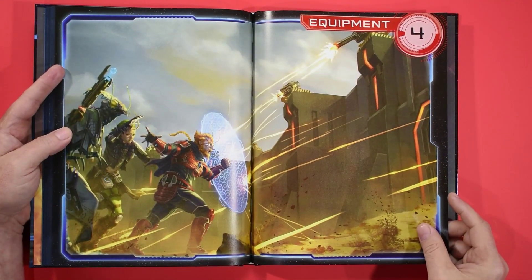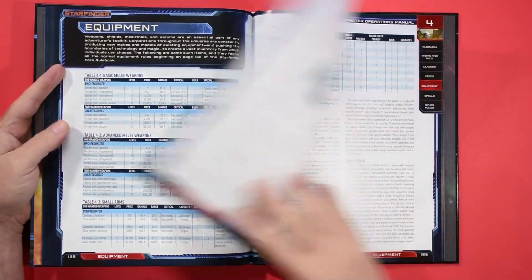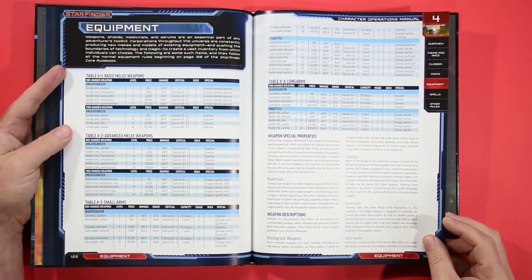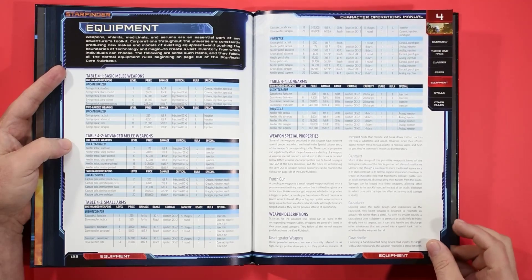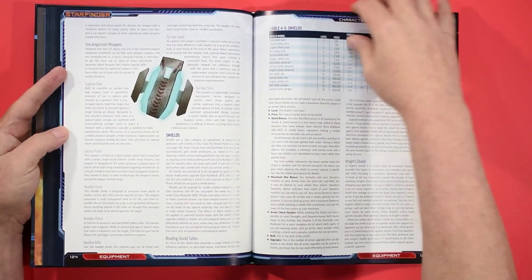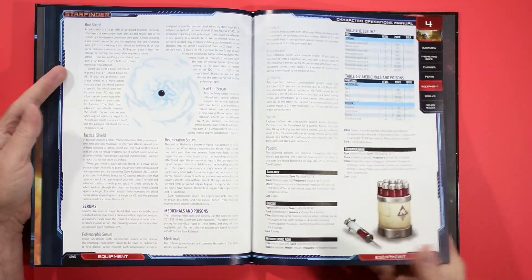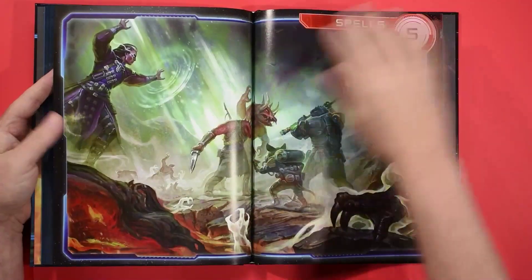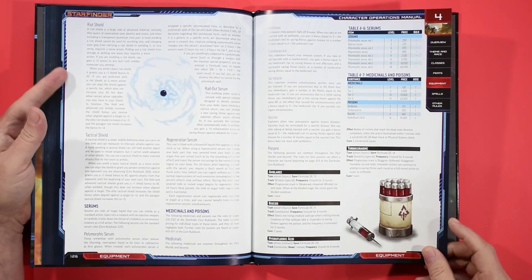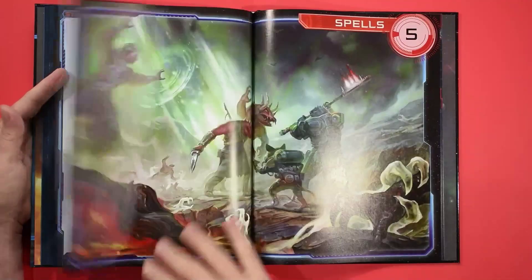Now we've got some new equipment included in the book as well. We've got melee weapons — basic and advanced — some long arms, small arms, and shields. Not a ton of new equipment; I would have liked to have seen some more images here. We also have serums, medicinals, and poisons.